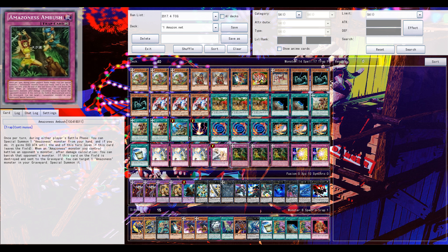Every time an Amazon monster battles your opponent's monster, after damage calculation your opponent's monster will get banished if you want. You can also special summon an Amazon monster from your hand during both players' battle phases. It's searchable since it's an Amazon trap card. So you could definitely drop this card to two.